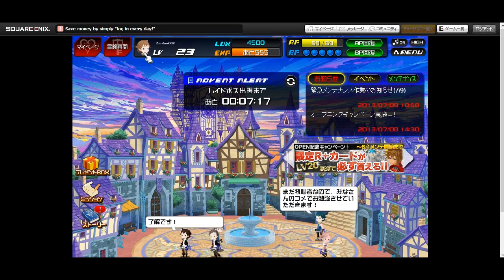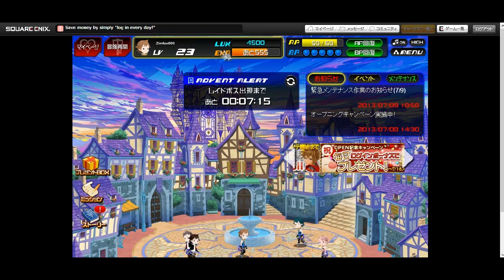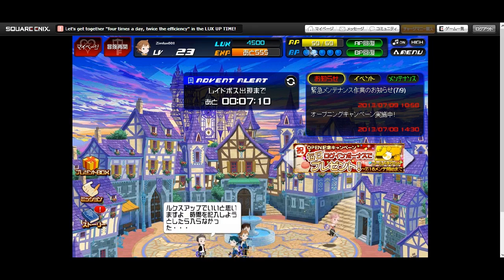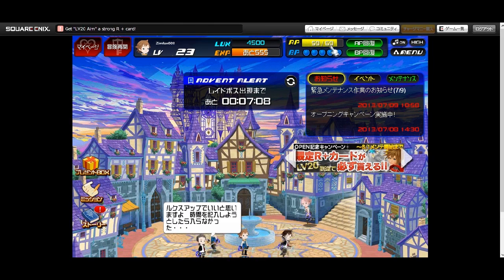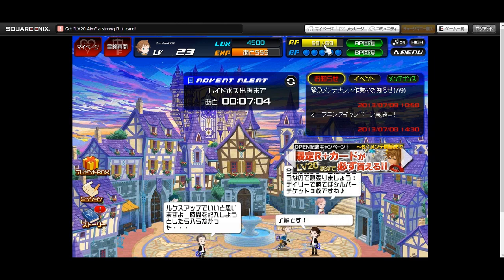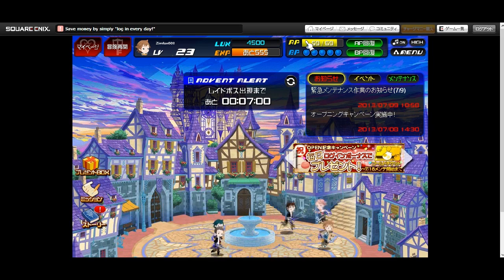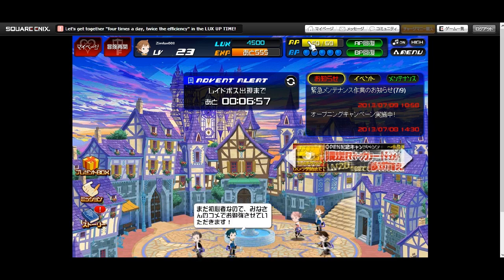Right here it shows your avatar, what level you are, how much light you've collected, and how much experience you need to get to the next level — that's pretty straightforward. Over here we have your AP, which I have about 69 of. That's how much AP you have — it's ability points, or action points, I think that's what they're called.